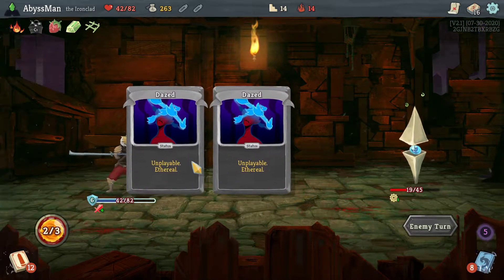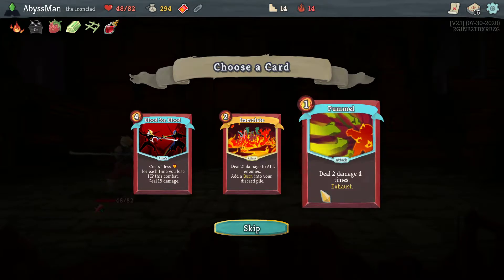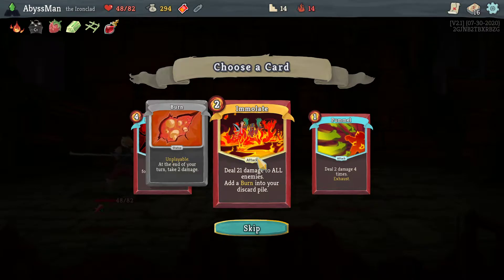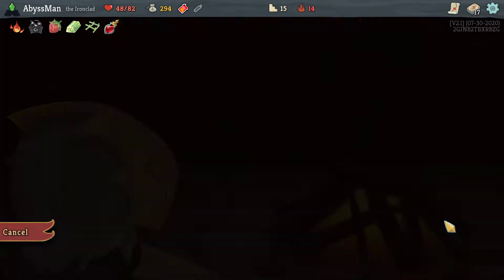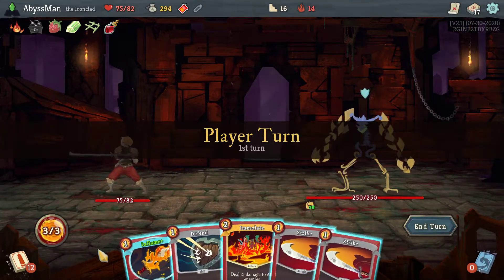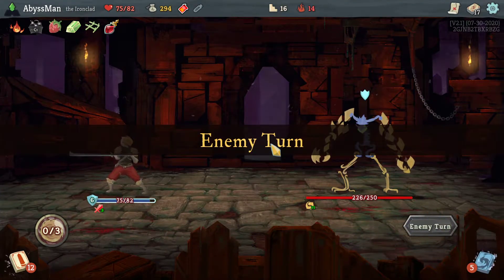I probably should've used Shrugged there — maybe because that way we might've been able to draw off another day's blood. Whatever. Take it out. Blood vial — that's actually pretty useful. Pummel might be good since we're constantly gaining strength. Only bad part about it is that it will always exhaust even if we upgrade it. I think I'll just simply do Immolate. If we upgrade the damage it gets a bit more — applies three weak, gets three more damage. Let's go ahead and upgrade the Clothesline since it applies another turn of weak.